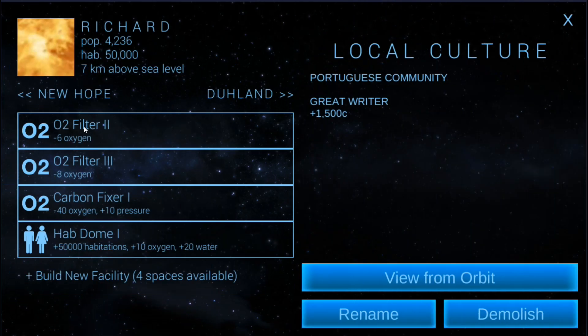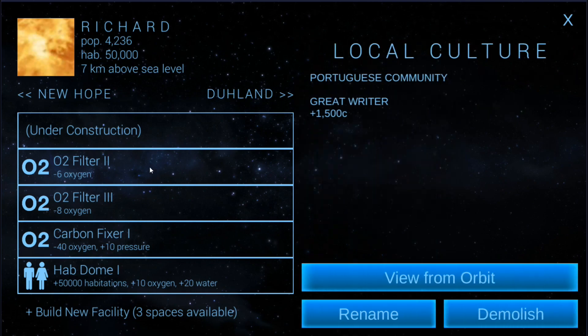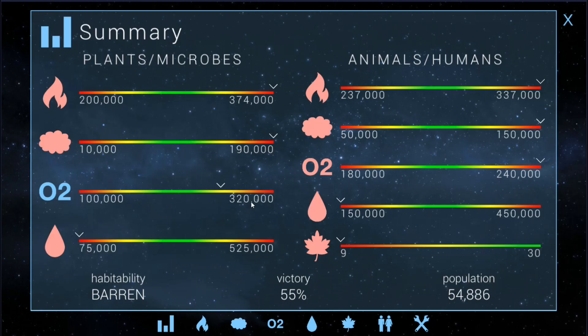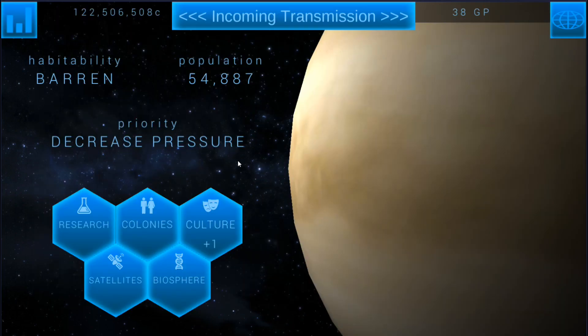We've got some bad news. I did lose an O2 filter to pressure, which really sucks — and that's a constant issue that happens on Venus here. So I'm going to build another one, which is going to have to be upgraded. I'll go ahead and upgrade these ones, but that kind of throws my oxygen off. It's still plus six, so it didn't make a huge difference, but it isn't zeroed out or going down, which is what I really needed.